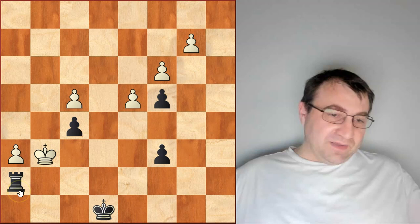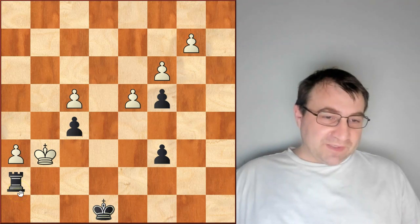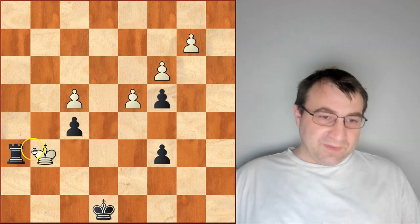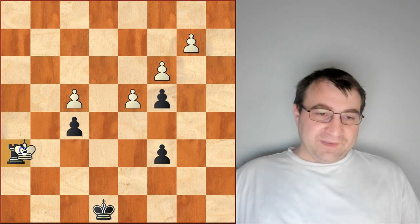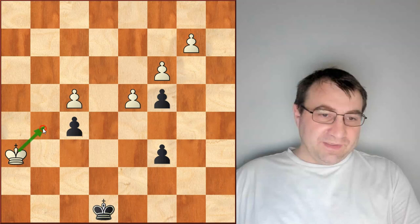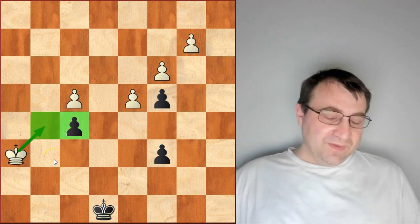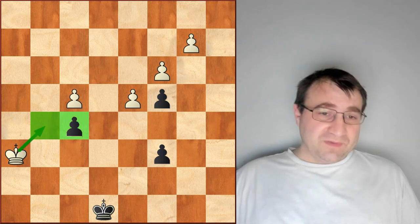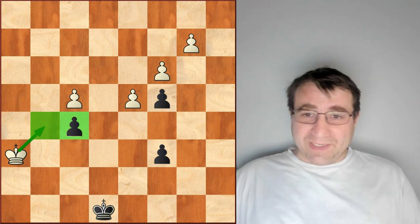You might ask: why not just sacrifice for it right away? Why not play rook takes h6? Well, after king takes h6, this king is very close to the pawn on f5, and he's going to win it. So this would actually be a losing endgame for black.